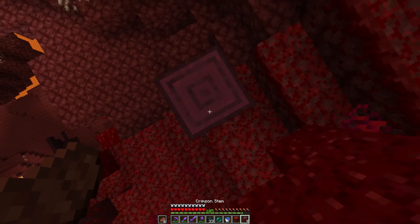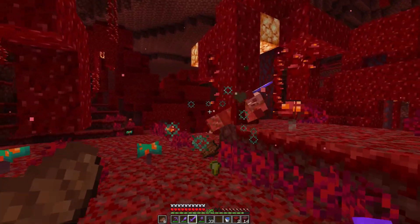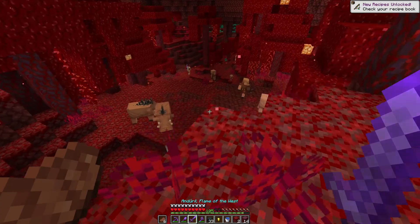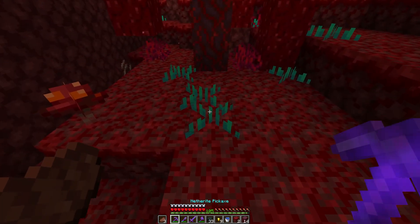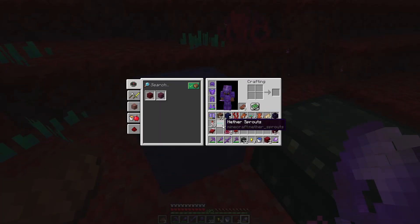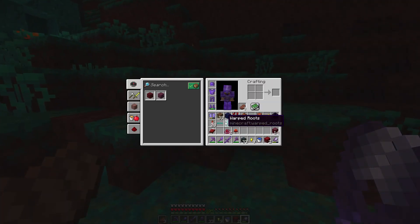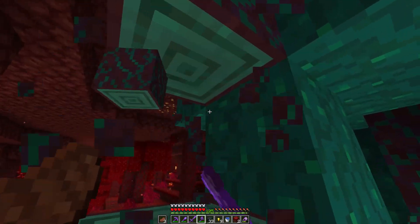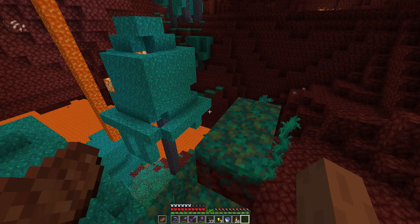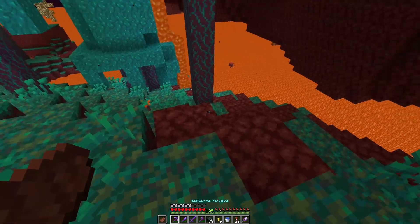Look — there's mushrooms, warped fungus. I didn't know they grew in this biome. There's some nether sprouts over here — you need shears to pick those up. And that's warped roots — slightly different. We've got the warped stems. We found twisting vines too, which seem to be growing from the ground.